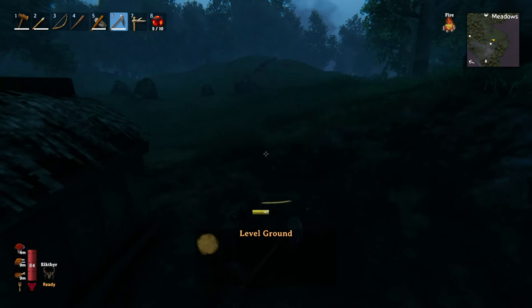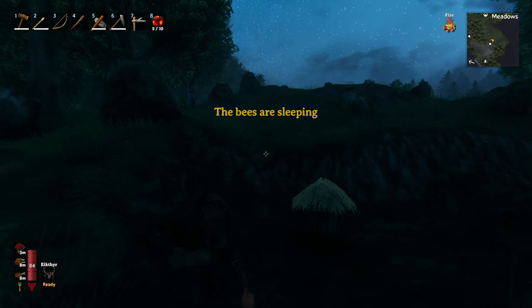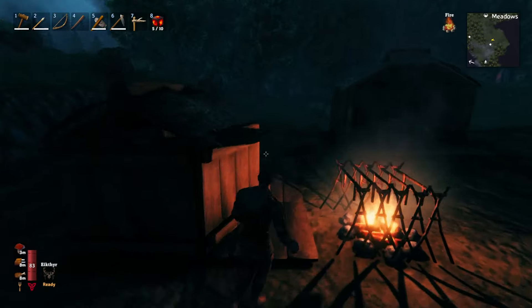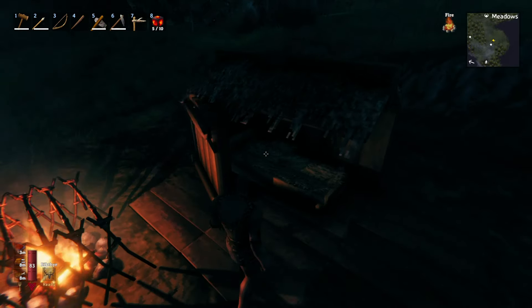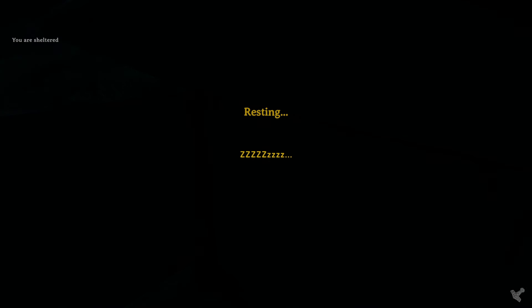Did you just put a beehive out there? Yeah — when you find beehives you destroy them, get the queen, and then you can build one. But I still have the problem that once I've built it I cannot take down what I've built, so the beehive has to stay there forever. The only way to get another queen would be to go find a different beehive.